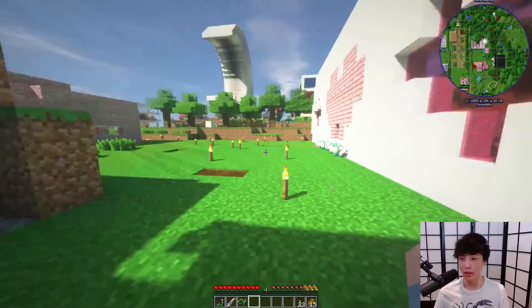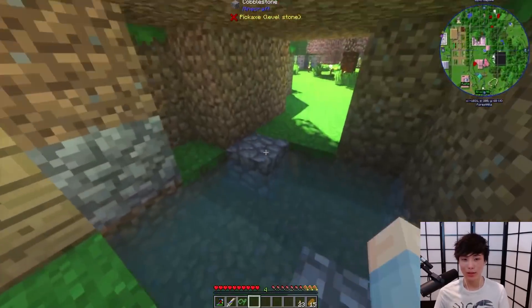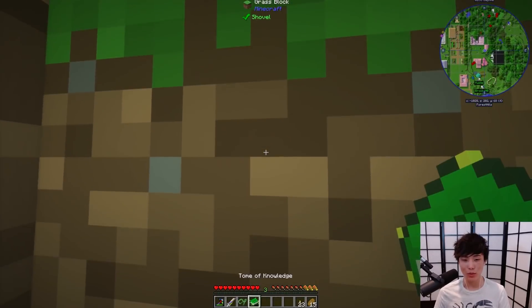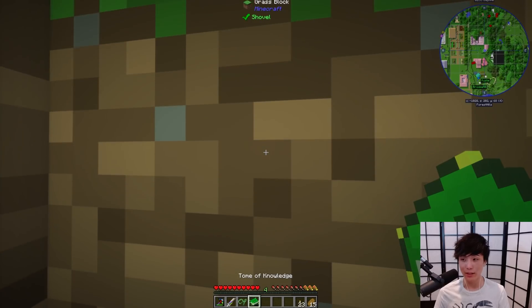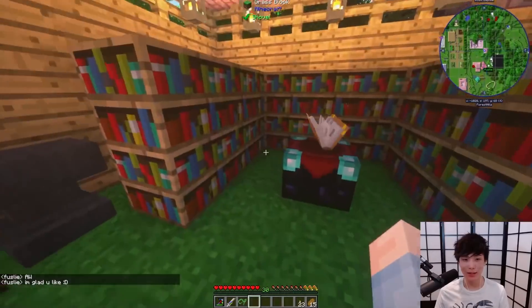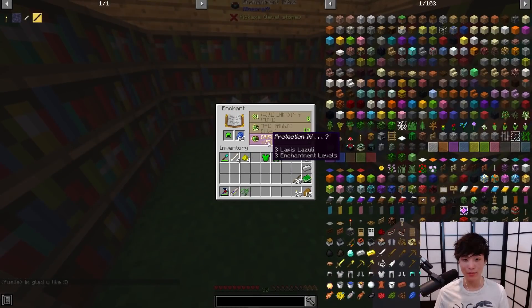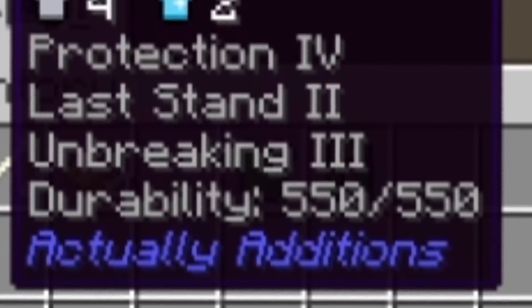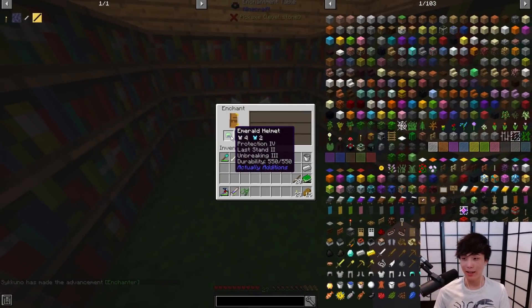I know exactly where to get levels from, guys. So here's the secret — you see this secret cave right here? Some people think that it's just a cave, but if you stand in this corner and hold down right-click, your levels just go up. It's crazy. And we're level 30. I'm just kidding — I have a tome of knowledge. I store all my levels in it. Okay. The enchant. There we are. We got protection four. We got unbreaking three. We got last stand two.